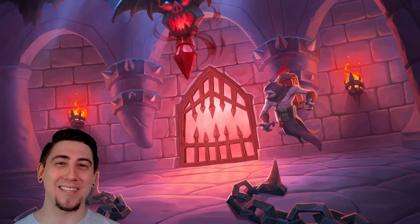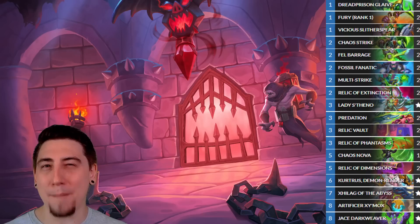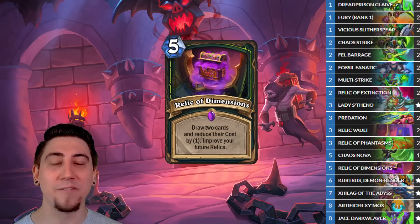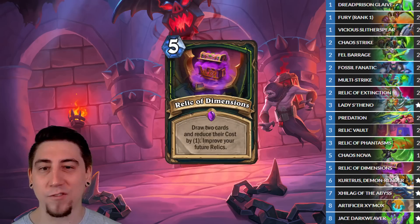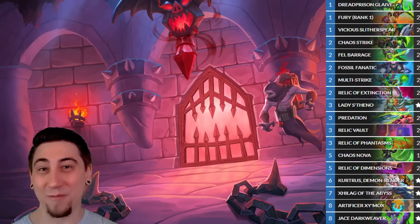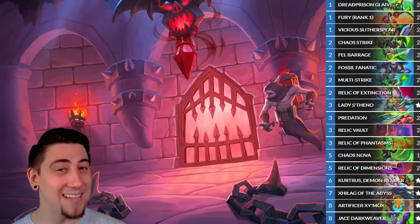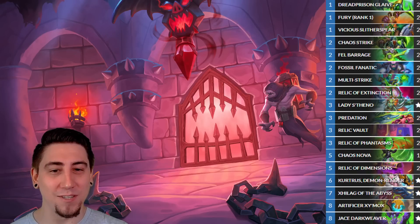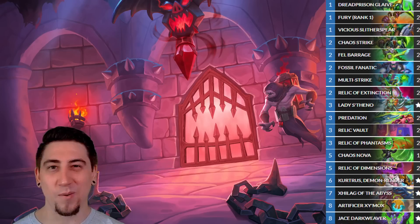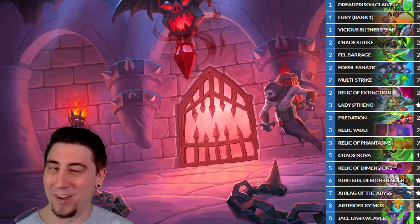The next deck is Fel Relic Demon Hunter. The Relics by themselves are not that powerful — they seem more like support cards. They're going to help us draw through the deck using the Relic of Dimensions, and help us fight for the board to survive using the Relic of Extinction. That way we can do what Fel Demon Hunter does best — go face with all our Fel spells and polish them off with Jace. One really cool thing is that if we play Zalag on turn seven and everything dies, it automatically infuses our Zymox so he's ready on turn eight. This deck can play offensively or defensively, does a lot of mana cheating and face damage — it feels very Demon Hunter-y.